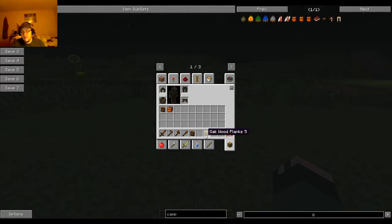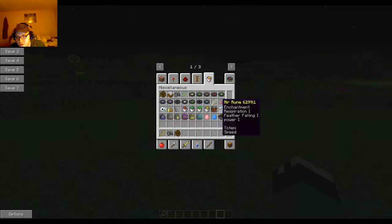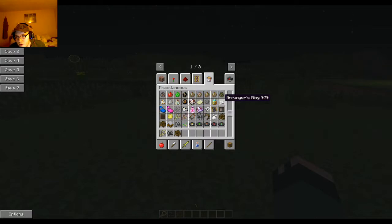Next thing I wanted to go over is Simply Horses. Basically with Simply Horses, let me find the different parts — you've got your lasso, and you're going to need harnesses. We're just going to start with a wagon. Let's get us a horse — we'll use a mustang.